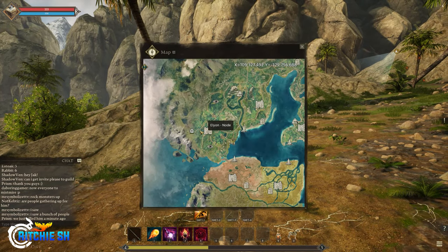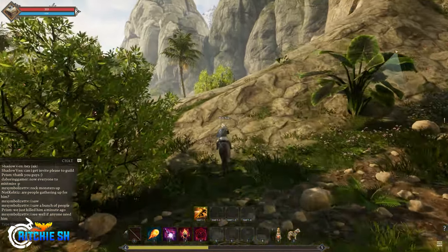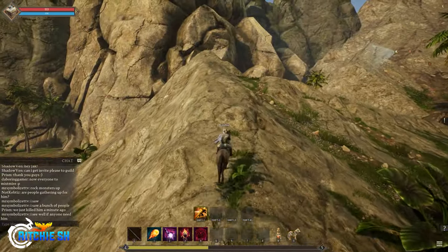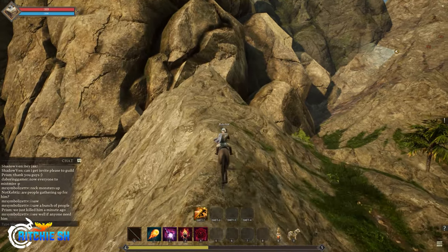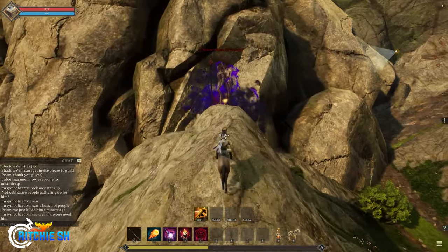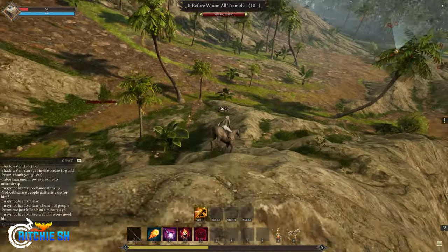The last thing I found — I don't know if it's a bug or an easter egg — but if you go directly west of the Elyon node, I was just exploring these unfinished areas and a boss randomly appeared named 'Before Whom All Trembles.' It just showed up and annihilated me. I hope you guys enjoyed this quick video on some of the secrets I've found in Ashes of Creation Alpha One so far.